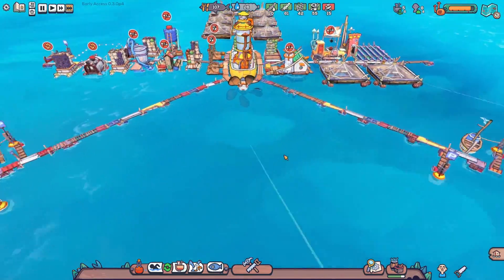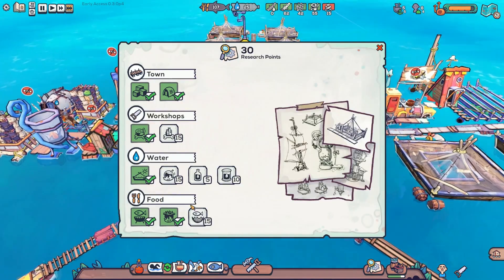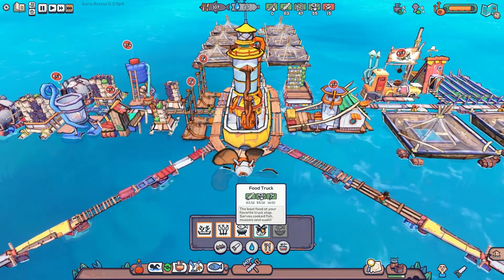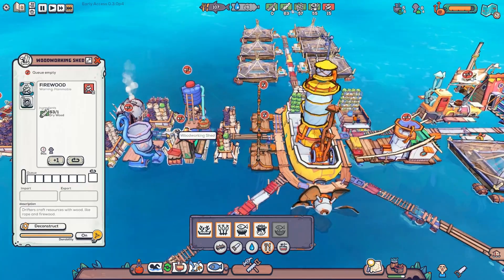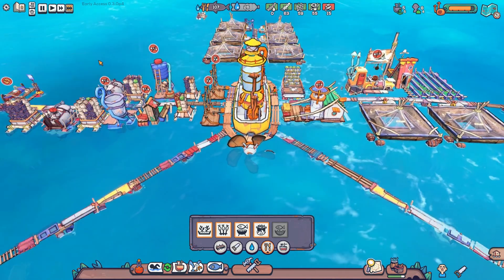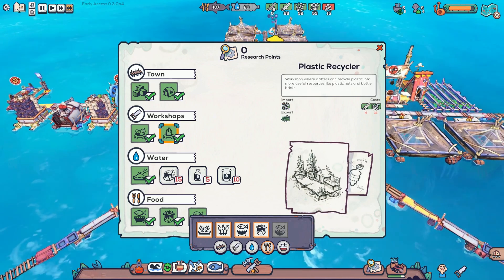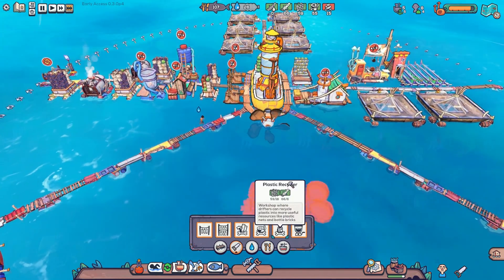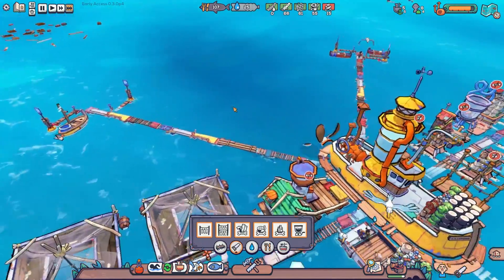Now this island is done over here, so we can deconstruct that guy. We said we're low on nibble fish — and we got 40 plastic now. To get more nibble fish, I believe we need the fishing hut. I'll unlock that right there. In the food truck menu, the fishing hut requires four nets. Now where are those nets made? Let me check — plastic recycler, probably. Let's unlock that.